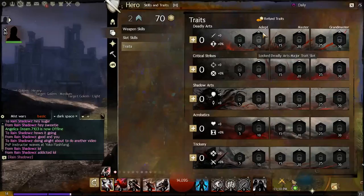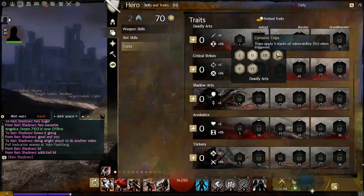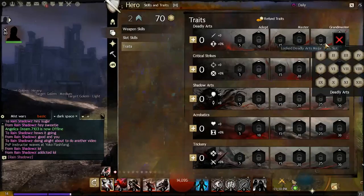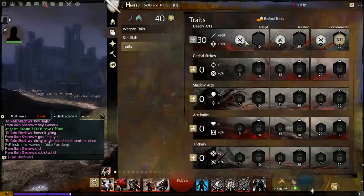On top of the customizable traits, you also get some free minor traits at the 5, 15, and 25 point thresholds. These are awarded for investing into the tree but are not changeable in any way, and they usually relate thematically to the particular tree they're in.